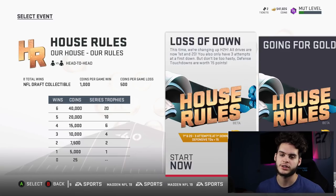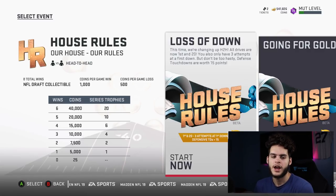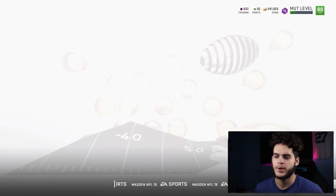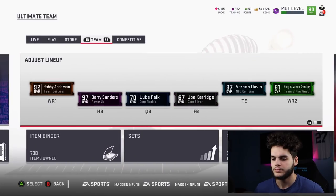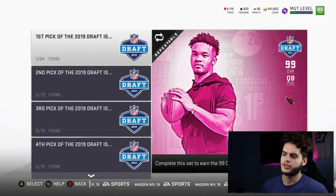If you get six wins, you get the 40k coins and 20 trophies — trophies are great for John Madden collections. Now for the main reward: it's a 1-through-32 draft pick, meaning you get a random player from the draft class. Let me go into sets to show you who's available.